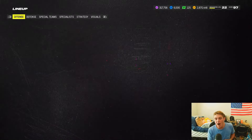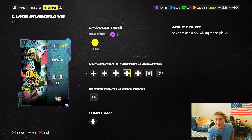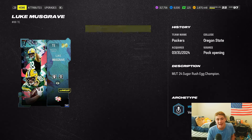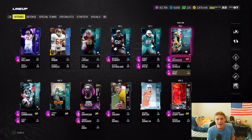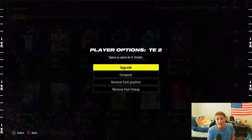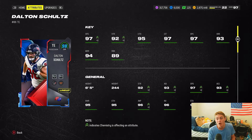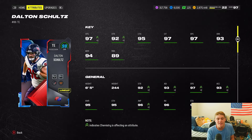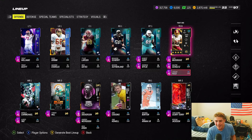At tight end, I run a lot of TE sets so I have to have Luke Musgrave — it might be time to move on soon, but right now I can't complain. 98 speed, what more do you want? I also have Dalton Schultz, a really underrated card who gets Commander's chem — 97 speed, 92 strength, 89 run block, six foot five. And last but not least, Jordan Reed, the Team Captain.